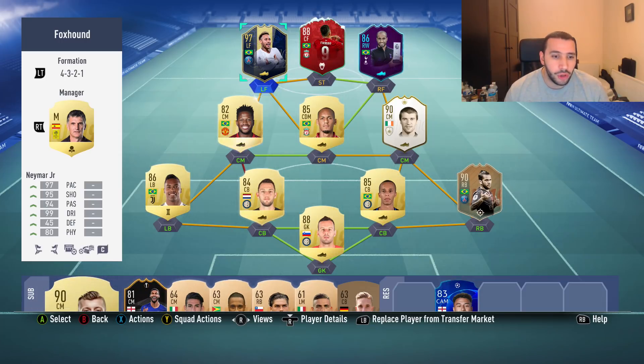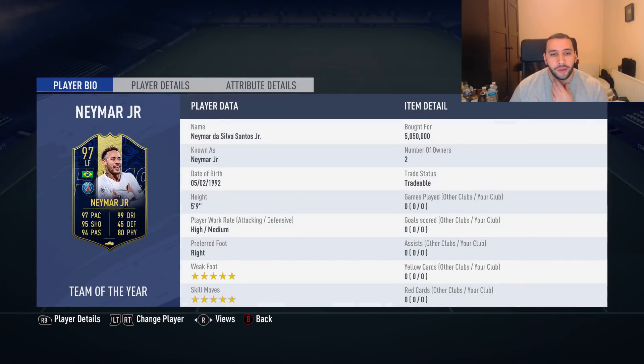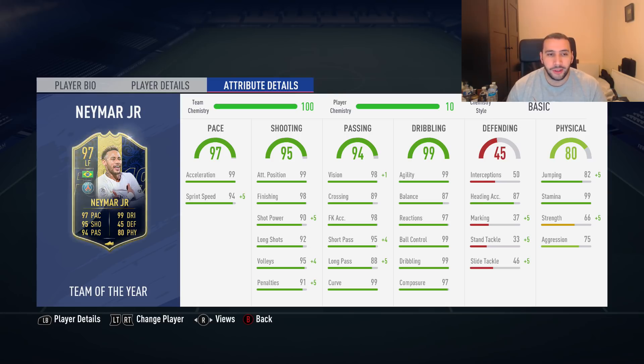Before I begin, make sure you check out G2A — links will be in the description if you're going to buy PSN cards, Microsoft points, or cheap PC games. Five million coins, five-star weak foot, five-star skill moves — that is one of the biggest advantages to Neymar. You don't have to worry about what he cannot do when it comes to skill moves or what foot he's going to shoot with.